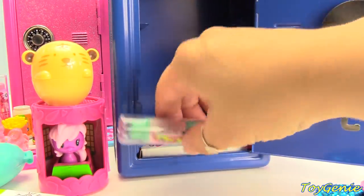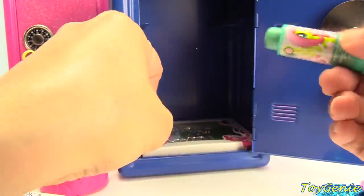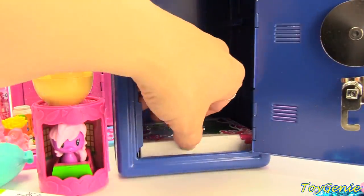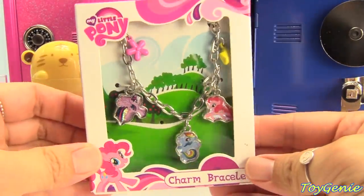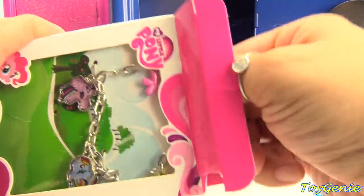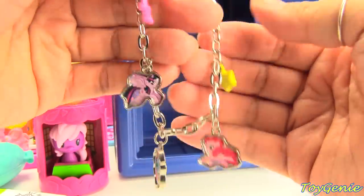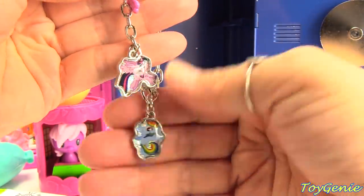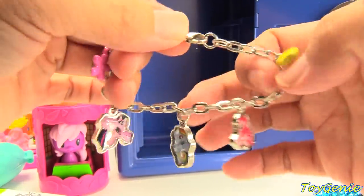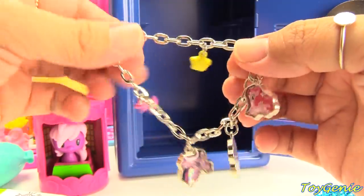And what's this? It's a Fluttershy lip balm in teal. Super cool — and it's watermelon flavored. And here's a charm bracelet. It's super cute. We have Twilight, Rainbow Dash, and Pinkie Pie, plus a flower and a star. It comes on a lobster clasp so you can adjust the size — there are so many different loops to fit your wrist size.